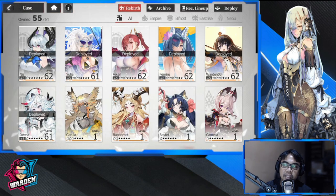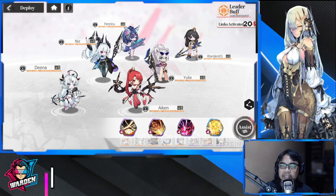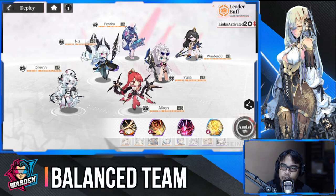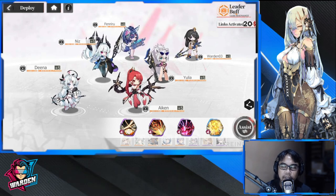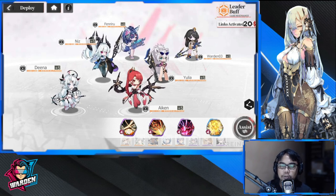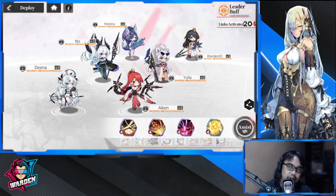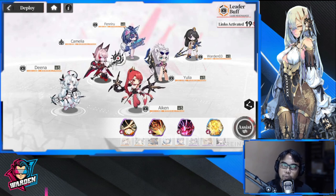The first lineup is called a balanced team. It's balanced because you have one defense, one support, and one debuffer control — one of each — and the rest are DPS. I've tried this lineup and it works perfectly for me. I like a balanced setup because you can use it anywhere.